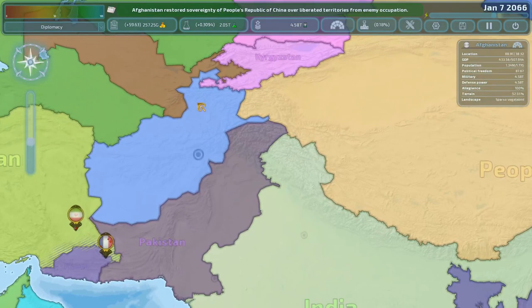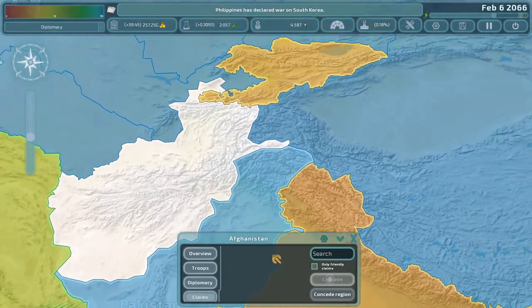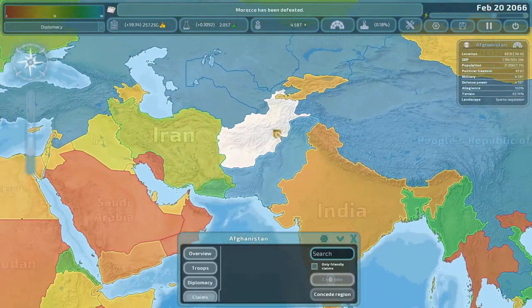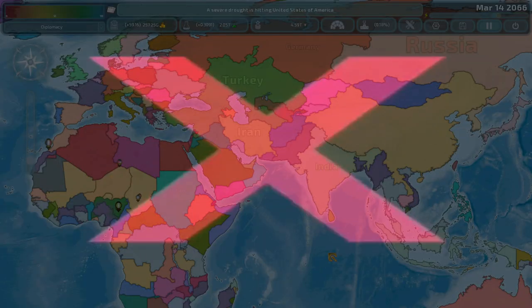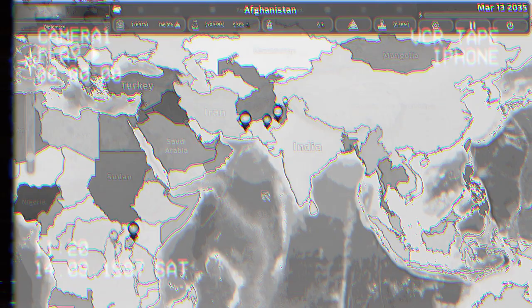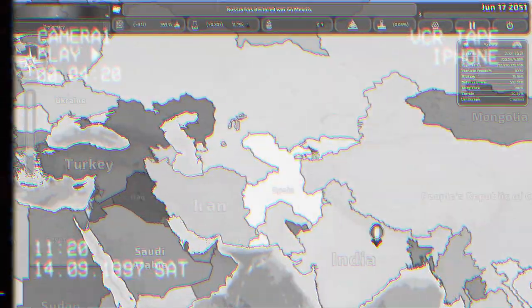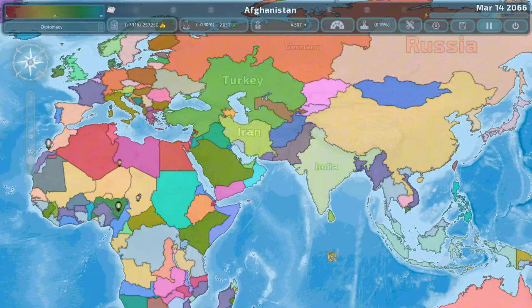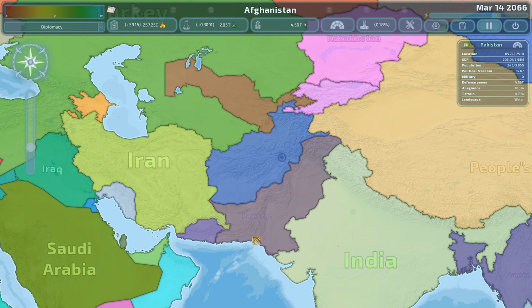And then I guess Tajikistan just doesn't exist because it doesn't give me an option to concede. Anyways, I will consider that an absolute fail because earlier in the video I just died immediately. Let's get a flashback of that - our country's dying, yep, you get it. So yeah, we failed - that's the first nation of Domination Nation A to Z.